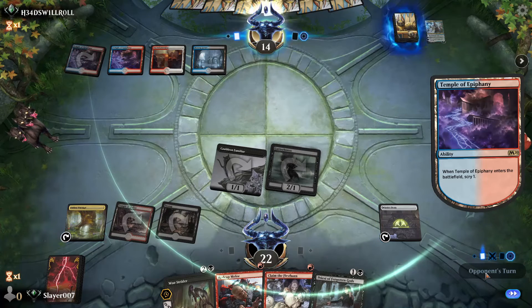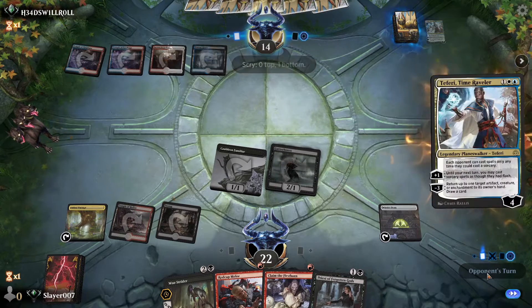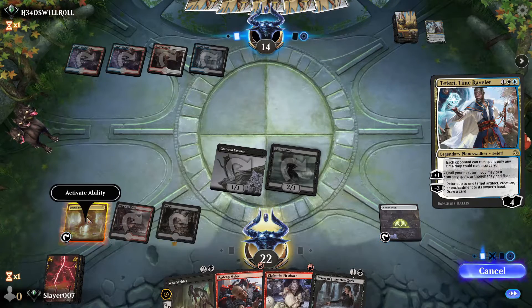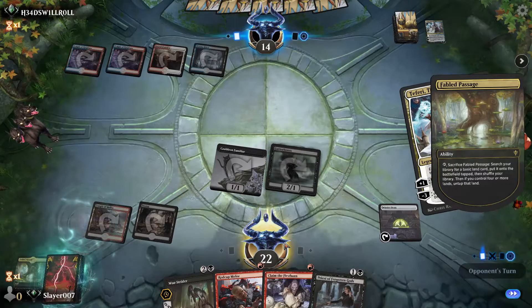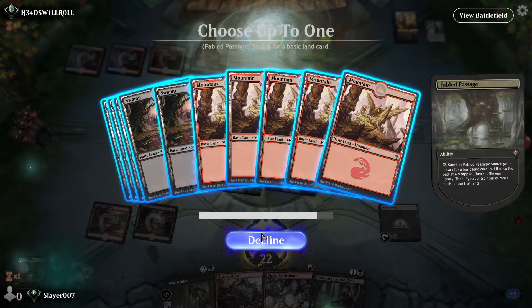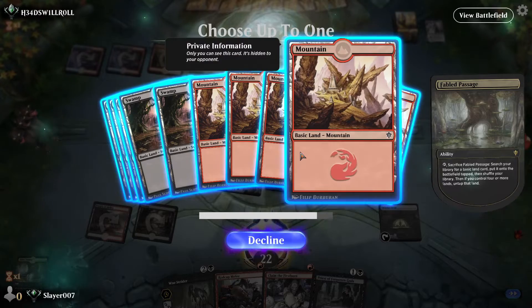This seems like a Deafening Clarion turn for our opponent. I'm not sure if they're playing Deafening Clarion because they have a weird Watery Grave here, which is not the usual thing. We're going to sacrifice this Fabled Passage and get another black source.